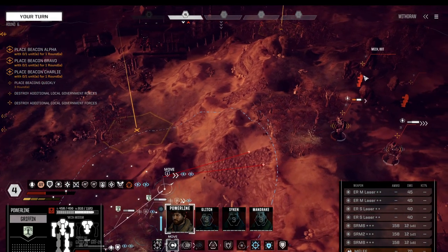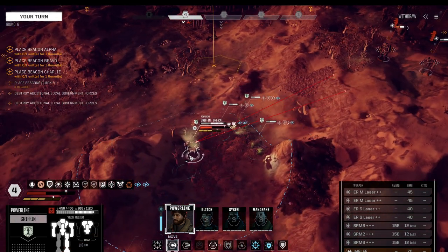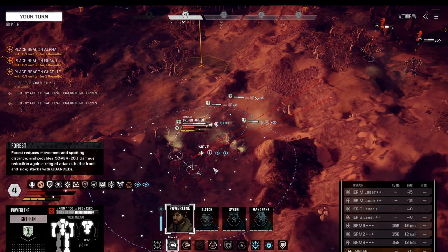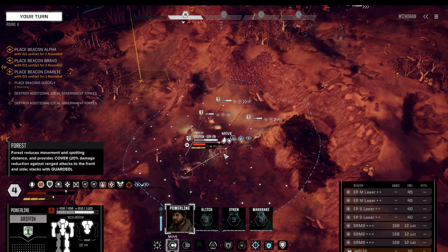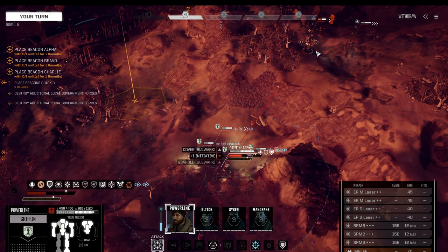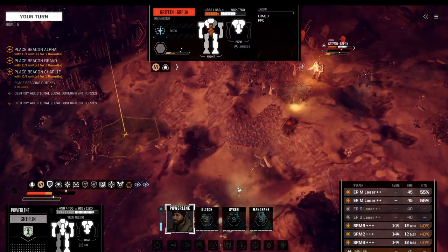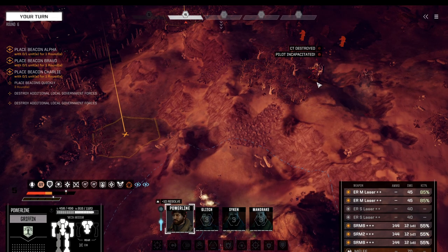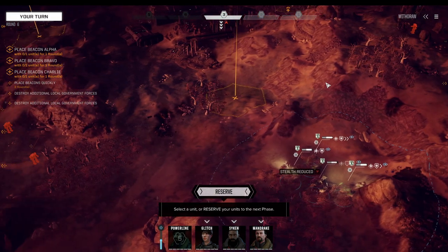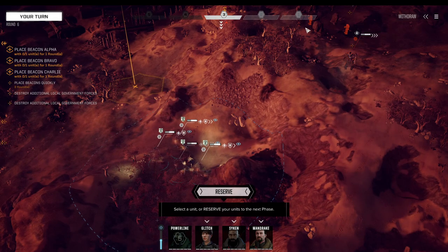Next round started. Our main target is potentially going to be an Awesome — I've just seen a couple of PPCs. We're taking the first real hit on the right leg of this Griffin, which means I'd like to start playing a bit more defensively. Taking vigilance for 60% damage reduction — and this target has 16 hit points on the torso. Could be a match. We're essentially leaving all those guys out for now; the Griffin and the Awesome will be the next targets.